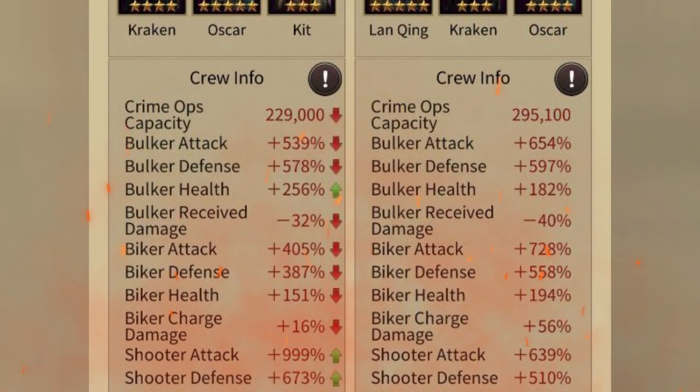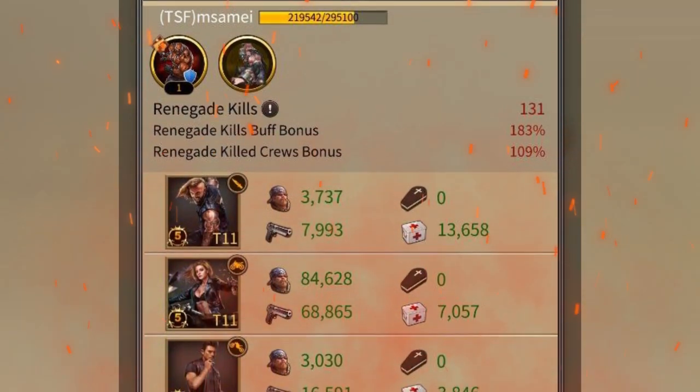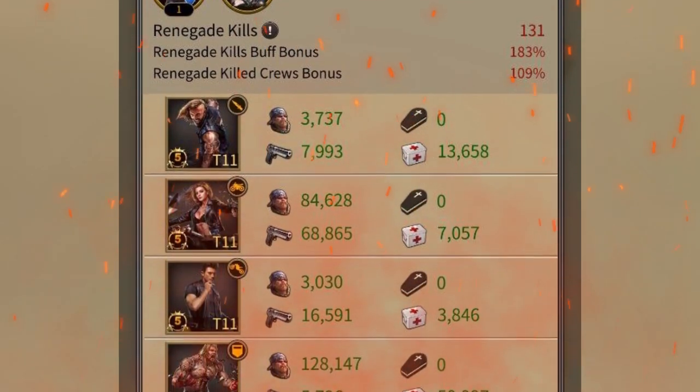You will see that he's using T12 and T11 troops in his formation, and that's what's giving him a lot of kills despite being lower stats than you. Higher troop levels can make a big difference in a battle.